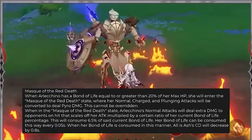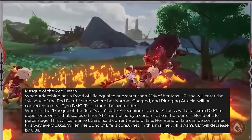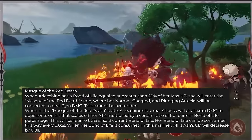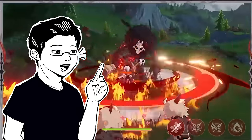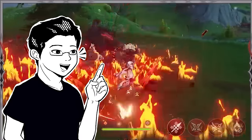When in the Mask of the Red Death state, Arlechino's normal attacks will deal extra damage to opponents on hit that scales off her attack, multiplied by a certain ratio of her current Bond of Life percentage. This will consume 6.5% of said current Bond of Life, and her Bond of Life can be consumed this way every 0.05 seconds. When her Bond of Life is consumed in this manner, All Is Ash's cooldown — basically her skill's cooldown — will decrease by 0.8 seconds. This state is where you want your Arlechino to be every single time in combat.